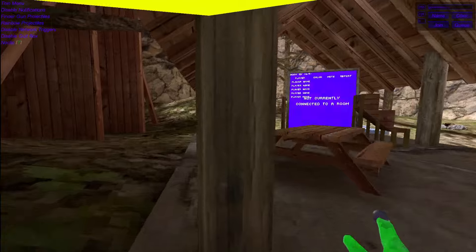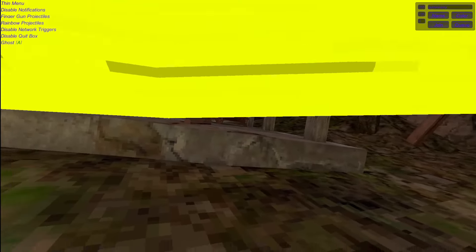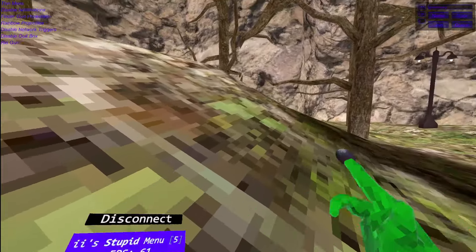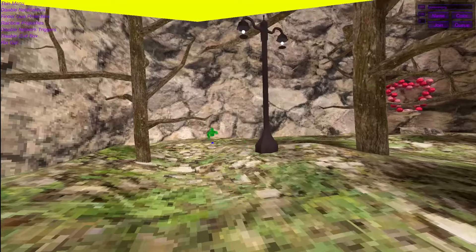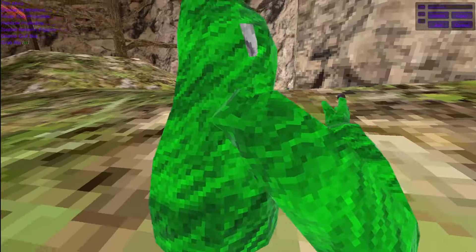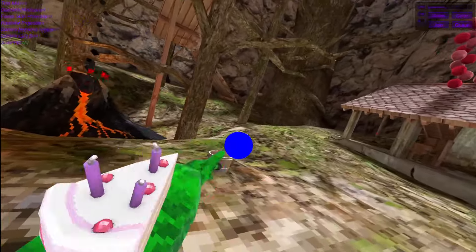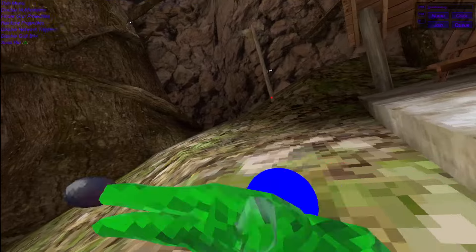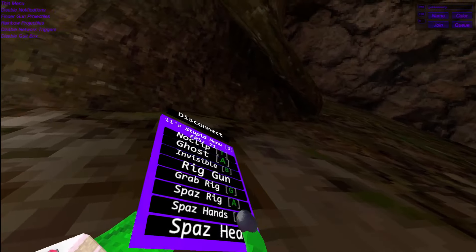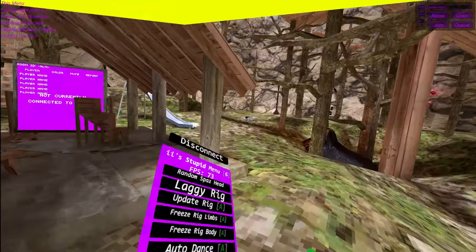Ghost noclip — this will noclip you if you hold your right trigger. Ghost — now this is really cool. You need to click your A in order to go ghost monkey, which is pretty cool. Invisible — you need to click your B in order to go invisible. Rig gun — you need to hold your right trigger and go on right trigger in order to rig. It can also be beast as well. Grab rig — as you can see, it will grab your rig, which is pretty cool. Spaz rig — this is really cool, as you can see it will spaz my rig, which is very unique because it will add balls. Spaz head — you need to hold A. Spaz hands — it's broken right now. Spaz head — this will spaz your head really hard. Random spaz head — this will spaz your head at random times.